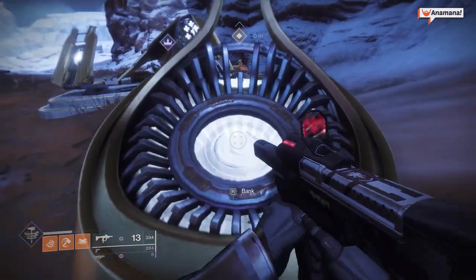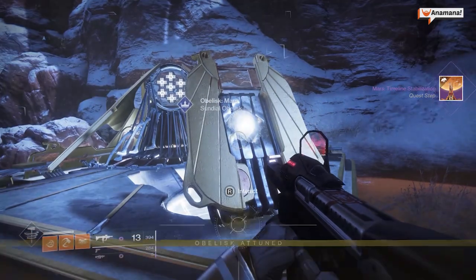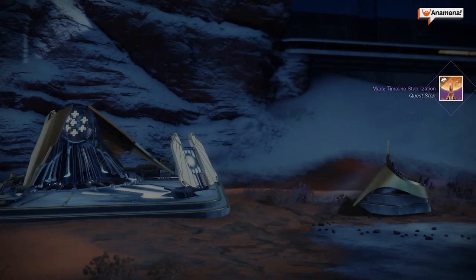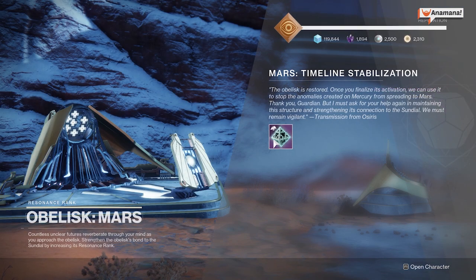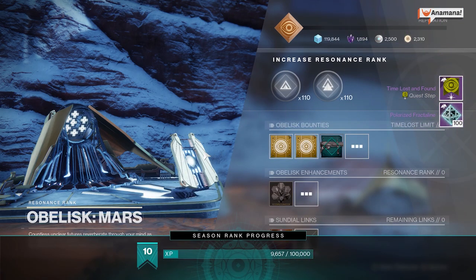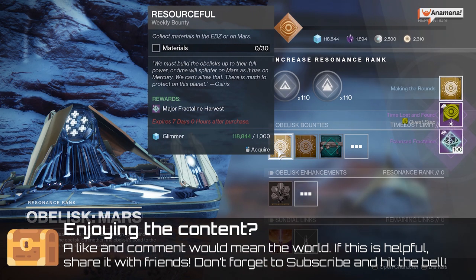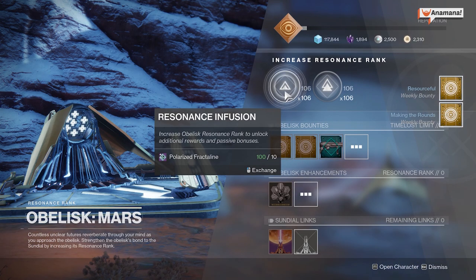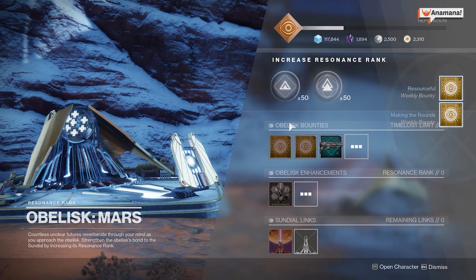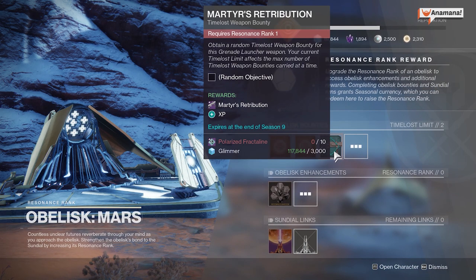Once you bank your light you can then talk to the obelisk and see what it has to offer. Again, we're going to be putting in this fractaline and powering it up. You're going to get some weapons, some mods, and there are some daily bounties — very similar to the one we saw on the Tangled Shore. This one has a grenade launcher and a shotgun that you'll be able to get once it is linked, and then you'll be able to go back to the sundial and get some more weapons as rewards from it.